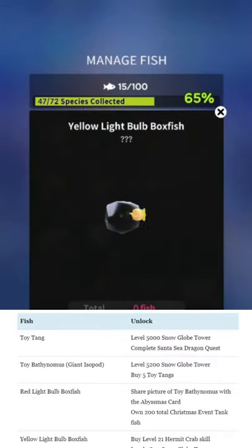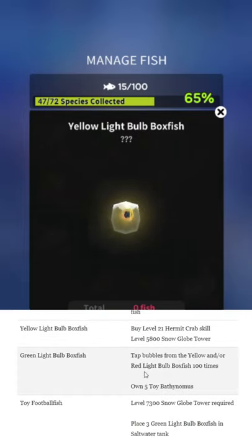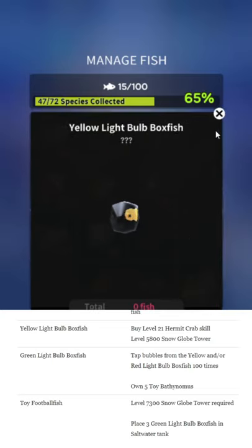Yellow light bulb fish — I don't think these should have been three separate fish, but oh well. Buy level 21 hermit crab skill; that's kind of just getting started, you need to go up to 30. If you're wanting to complete the event, it would really be best to just complete the hermit crab as fast as possible, because that'll speed up everything else as well. Level 5,800 snow globe tower is also required — that will not be a problem.